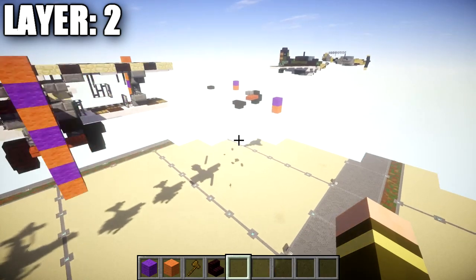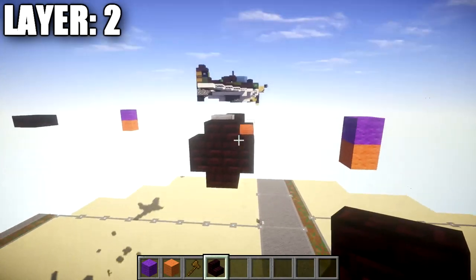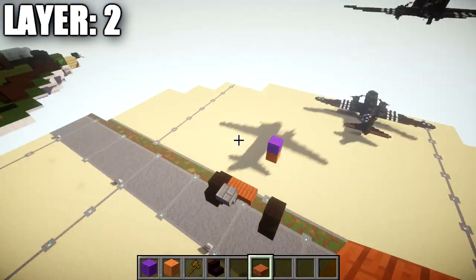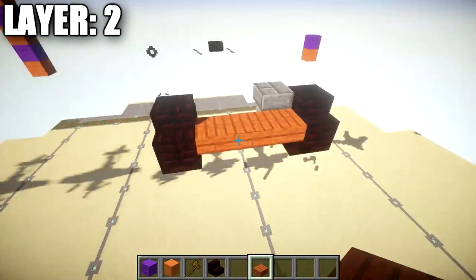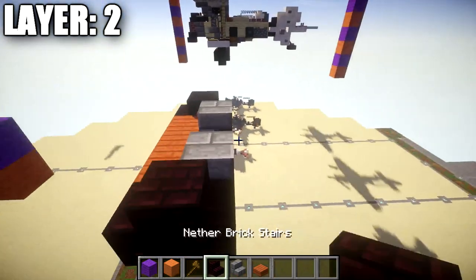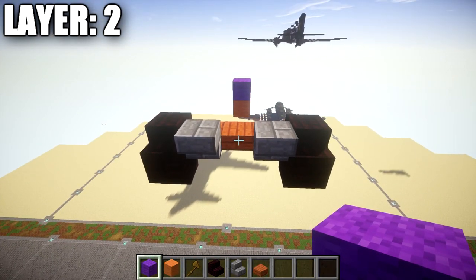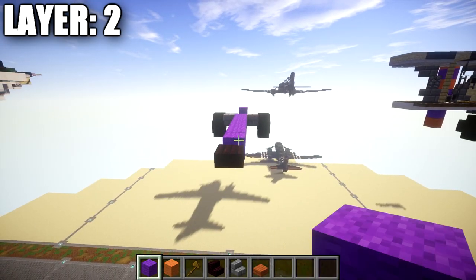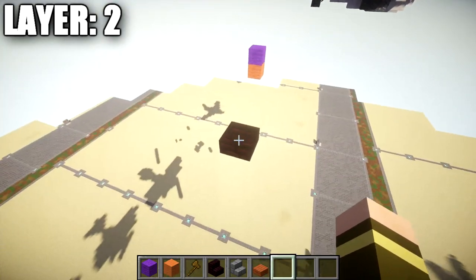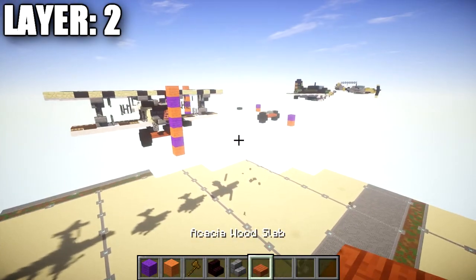Moving on to layer two: take nether brick stairs and place two upside down nether brick stairs back to back on top of the previous ones to create a circular shape for the front landing wheels, done on both sides. Then, facing the front of the aircraft, place a row of three acacia wood slabs in between these nether brick stairs. Place a stone brick upside down stair coming off the side of the nether brick stair on both sides. Count back nine spaces and place a nether brick top slab, then delete the row of nine blocks so you have a space of nine between that slab and the acacia wood slab. That completes layer two.